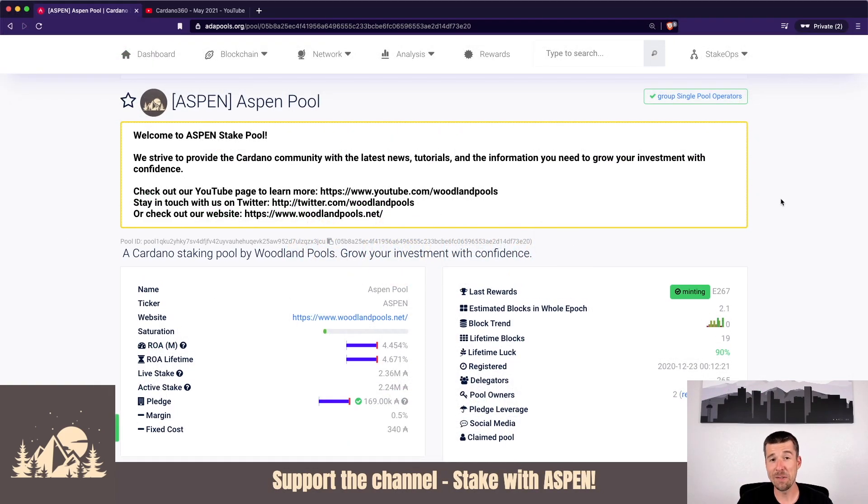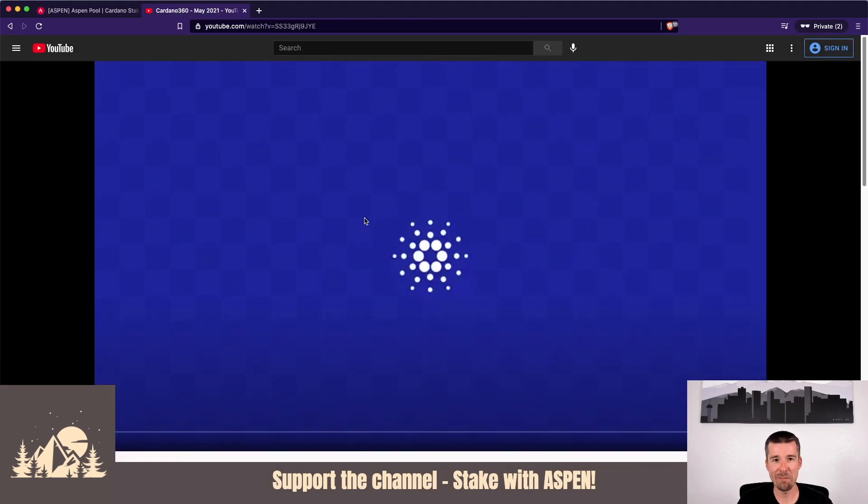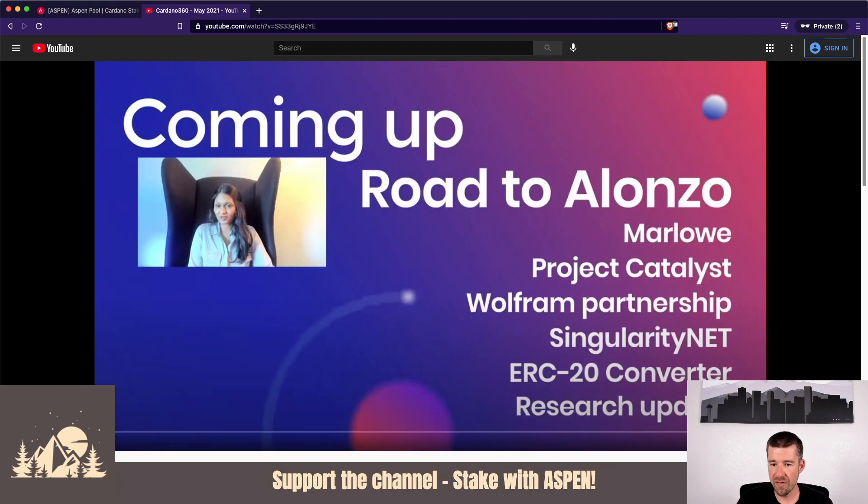Obviously, the biggest news everybody was excited about this week was the Cardano 360 presentation for May. We start off with a nice overview of all the things they're going to cover. We'll cover all of the highlights, and for each major chapter we'll put links in the description below so you can jump straight to the part you want to see if you want more detail.